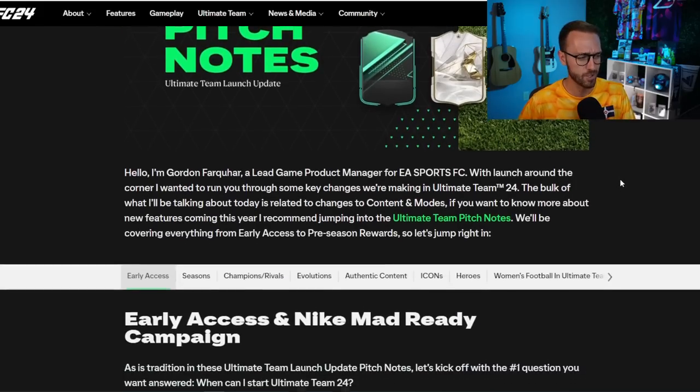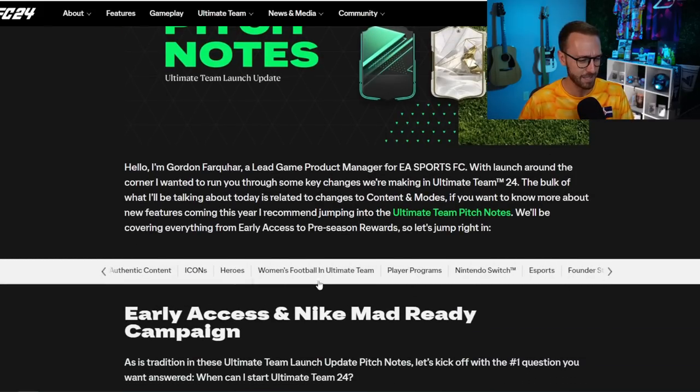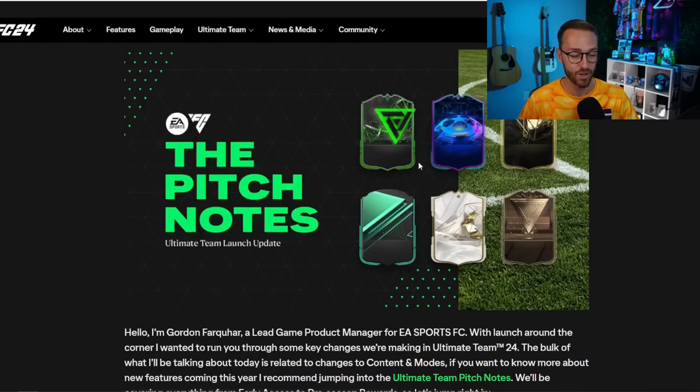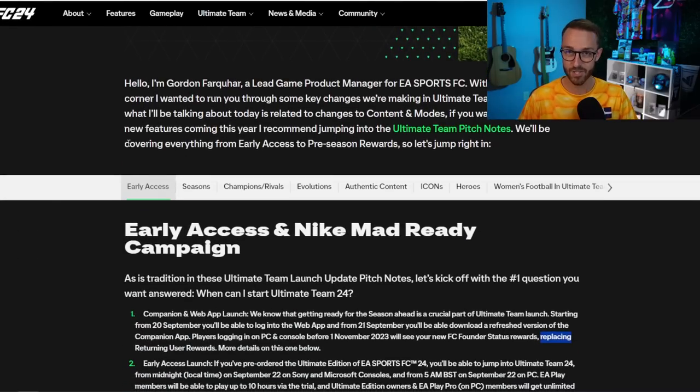This is one of the longest Pitch Notes articles they've ever written — look at how many tabs are inside of here. I'm going to give you guys the short version because EA is waffling through the entirety of this thing. Now first of all, W card designs they have up inside of here. This one right here is Foot Centurions. That looks like the Road to the Knockouts promo, which is replacing a promo we always have to start off the year in FIFA. It's changing this year.